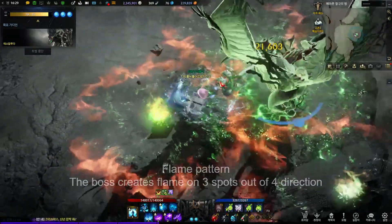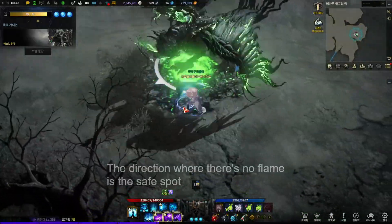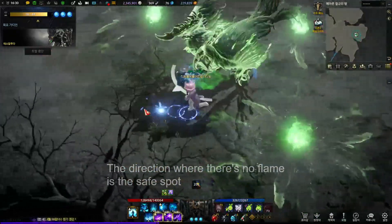Flame Pattern. The boss creates flame on three spots out of four directions. The direction where there's no flame is the safe spot.